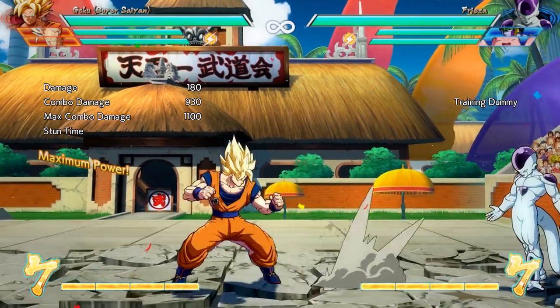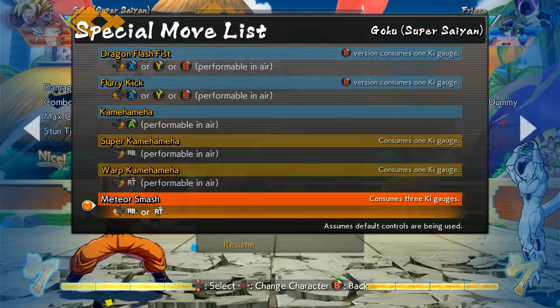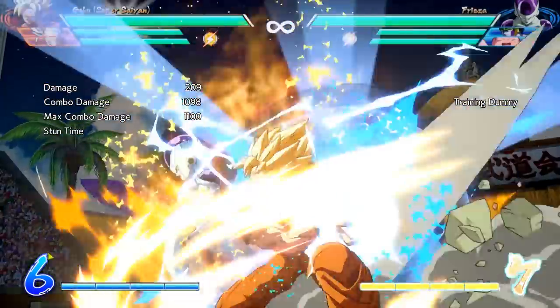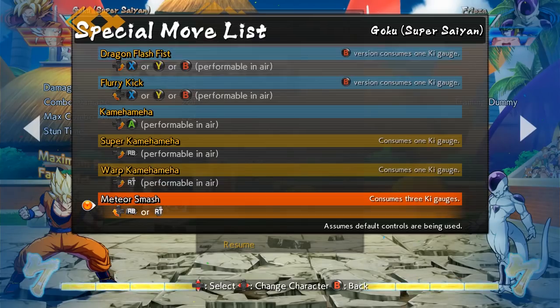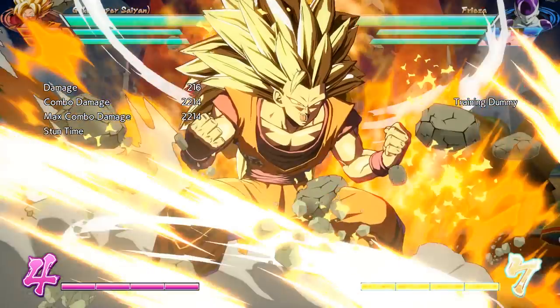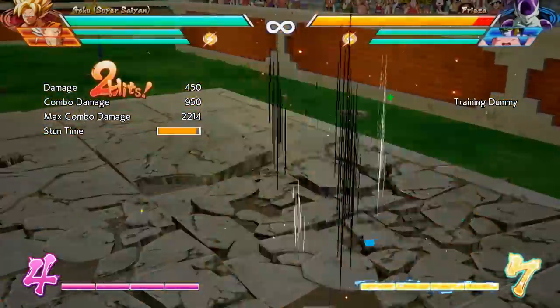After looking at your special moves, you can then look at your super moves, which are done by performing the same quarter circle forward motion, this time hitting RB or RT. And then you have your move done by performing quarter circle back and RB, which in this case costs three bars instead of one.